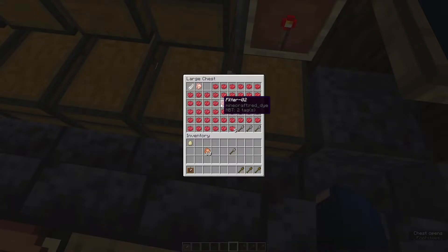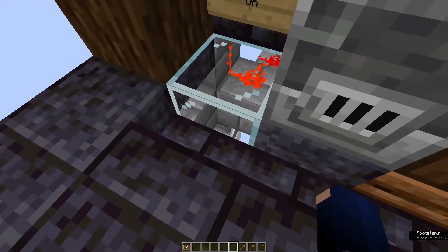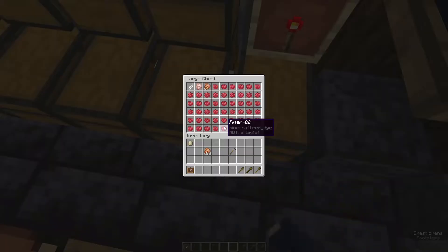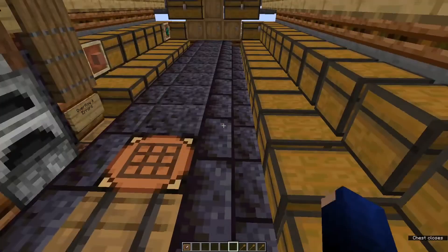If we want to configure another item, for example an egg, we follow the same process: turn off, double-check that the minecart is here, system is off. There's one special rule: for every normal stackable you take out one item, but for an egg, which is stackable to 16 and doesn't stack to 64, you need to take out four items in total. So I'll take out a few more. Now this is also configured. We can turn the system back on if we want.